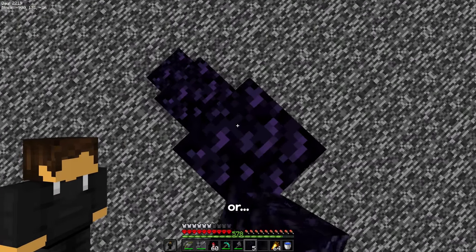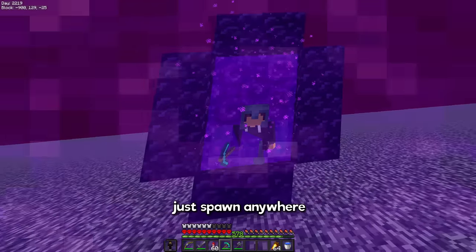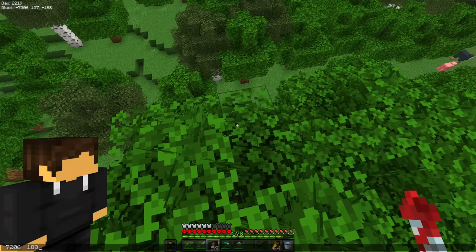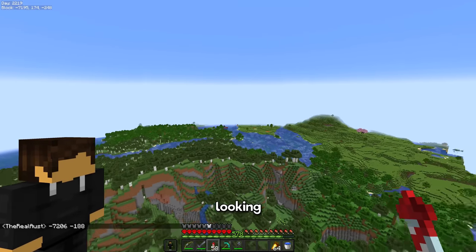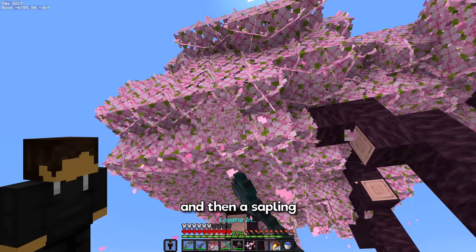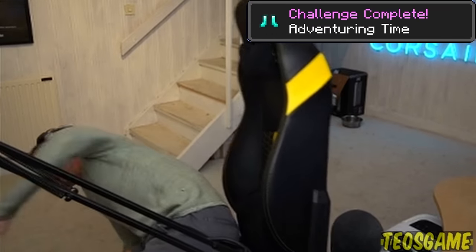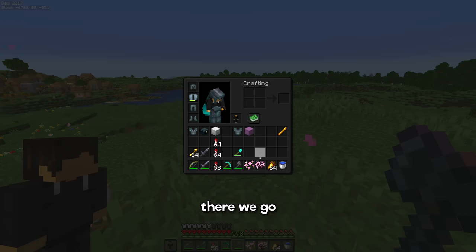From what I heard — or what I just read on the wiki a minute ago — they basically just spawn anywhere where mountains are. So, not here. Let me just not lose this nether portal, and then we can actually go looking for it. I'll just take one of these and then a sapling. There we go.